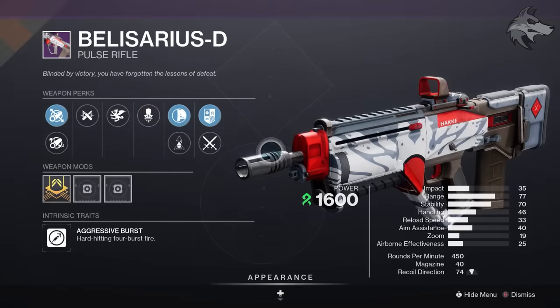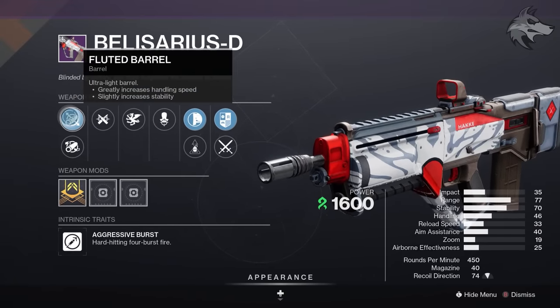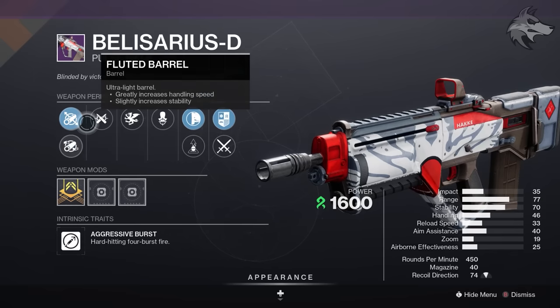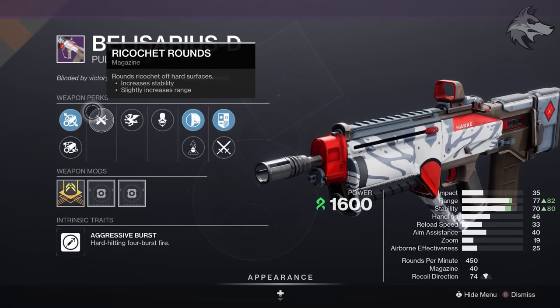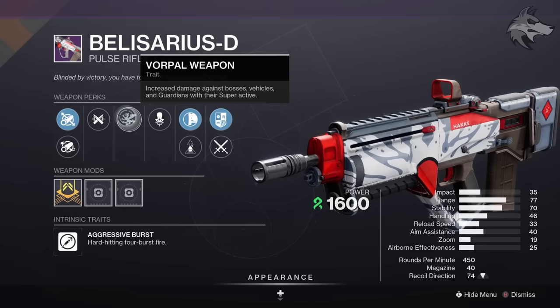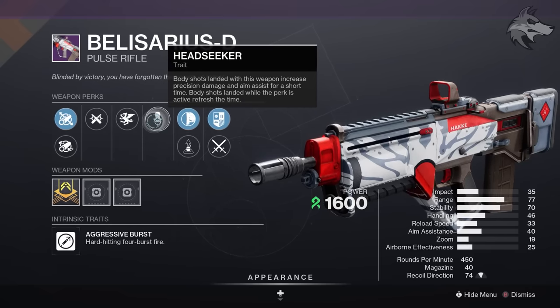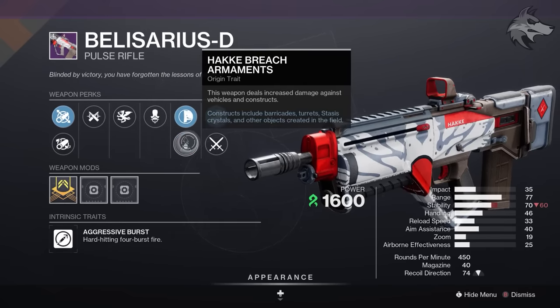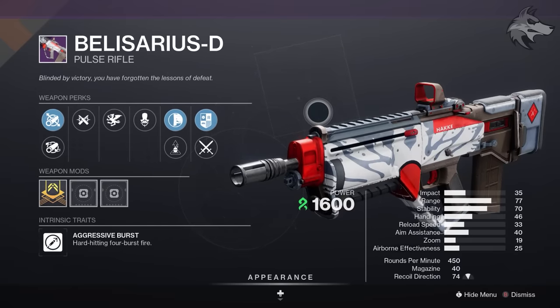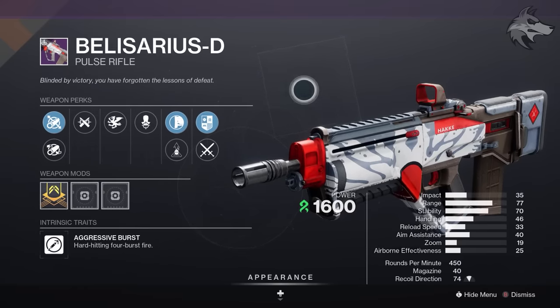There's also the new Competitive Division Pulse Rifle, the Belisarius-D. It's got Fluted Barrel and Fullbore, Aggressive Burst — a hard-hitting 4-burst-fire pulse rifle. It has Ricochet Rounds, Vorpal Weapon, Headseeker, Handlaid Stock, and Hake Breach Armaments in the same slot. Let us know if you plan to work on picking this one up from the Competitive Division this season.